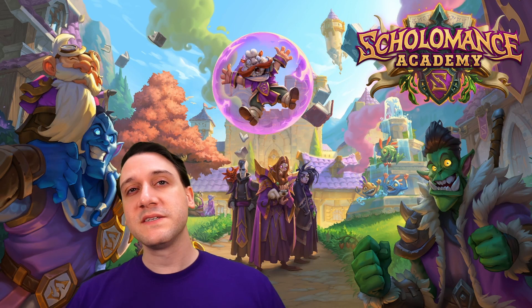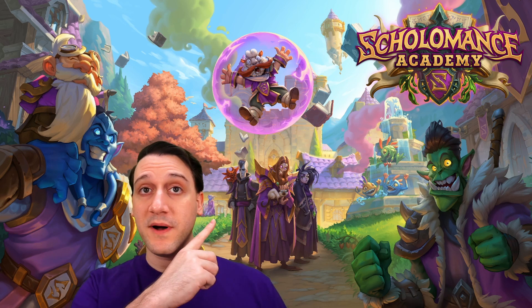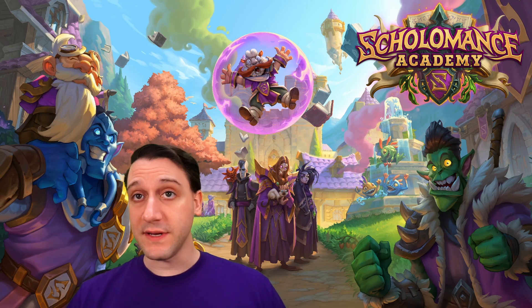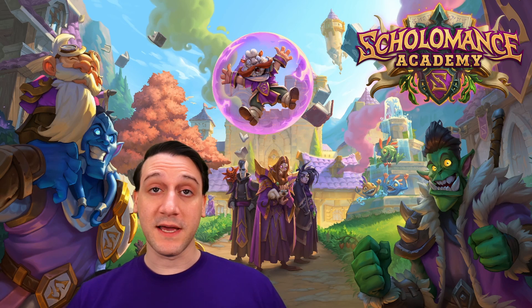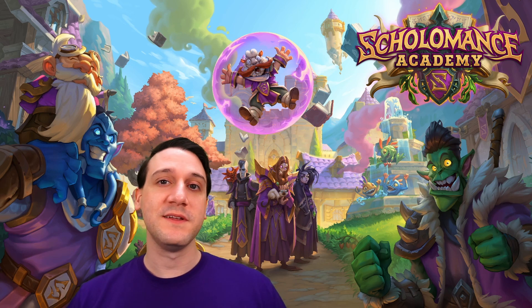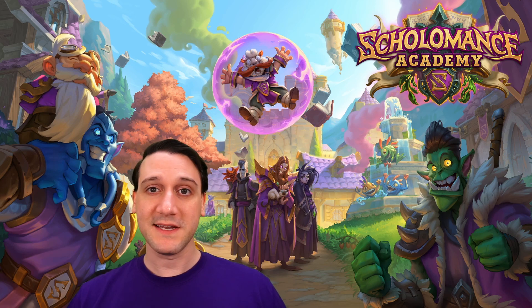In our first couple reviews, we explained how our review criteria differ from others. There's a card above linking to review two if you need to hear an explanation on how we analyze each card. There's a time code for quick reviews with puns in the description below for those of you without much time. For everyone else, let's get into the main reviews.